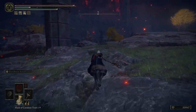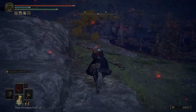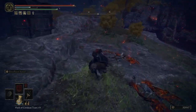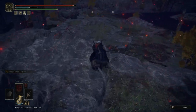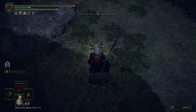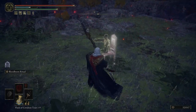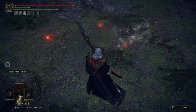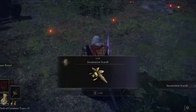Every painter will fade away upon delivery of their specific painting, and in their place will be left the reward item. In this case, the Incantation Scarab headpiece will be left behind. When equipped, it will decrease FP cost of incantations by 15% for the tradeoff of 5% more damage taken.